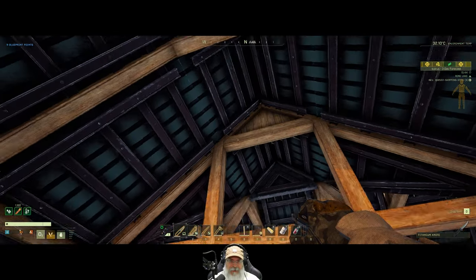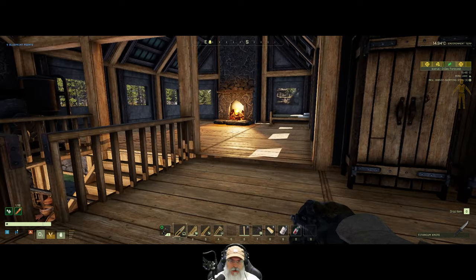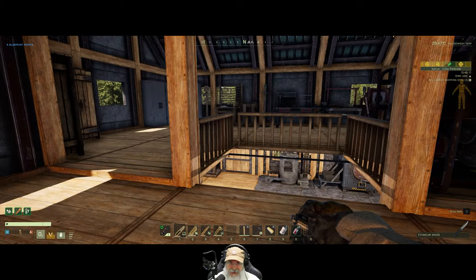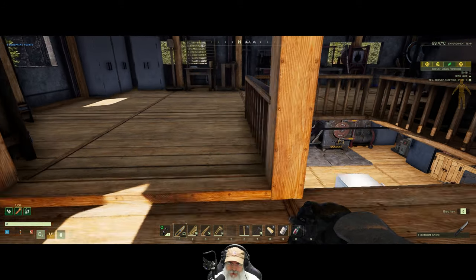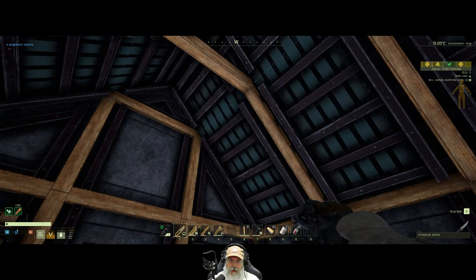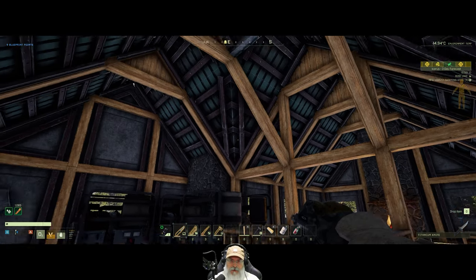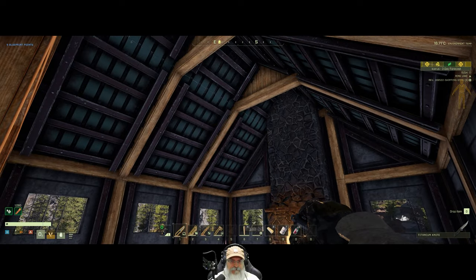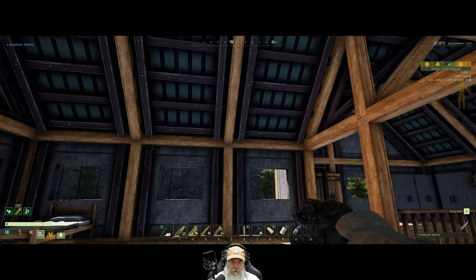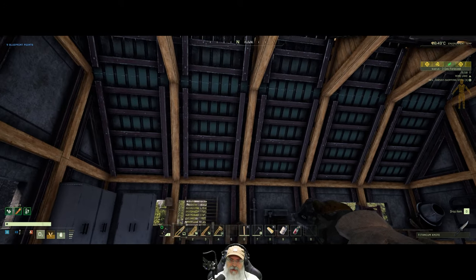Welcome back everybody to Icarus, I'm an old guy gaming. In this episode we're going to do one more building episode — we're going to work on the interior of the building, and then in the next episode the tentative plan is to start the Zapper mission. I have finished all of the beam work in the base, so as you can see I've got beams and peaks basically outlining the whole frame of the house. I think it looks all right — part of me feels like it's maybe a bit much, but I haven't convinced myself one way or the other, so we're going to stick with it for now.